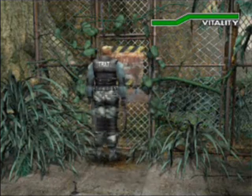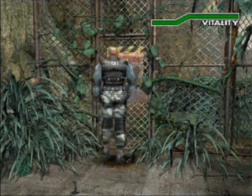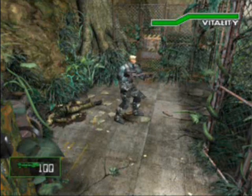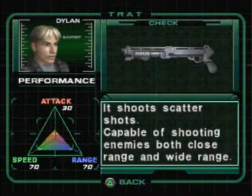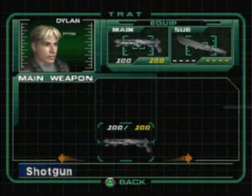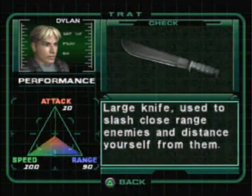The controls are greatly improved from the first game, which I'll explain a bit later. The character we're playing as is Dylan. He specializes in strong, short-ranged weapons. He starts with a shotgun — it deals rather low damage but has good spread and stopping power, with about a hundred shells. His sub weapon is the machete, which is great for cutting ivy from doors, meaning some doors only Dylan can open.